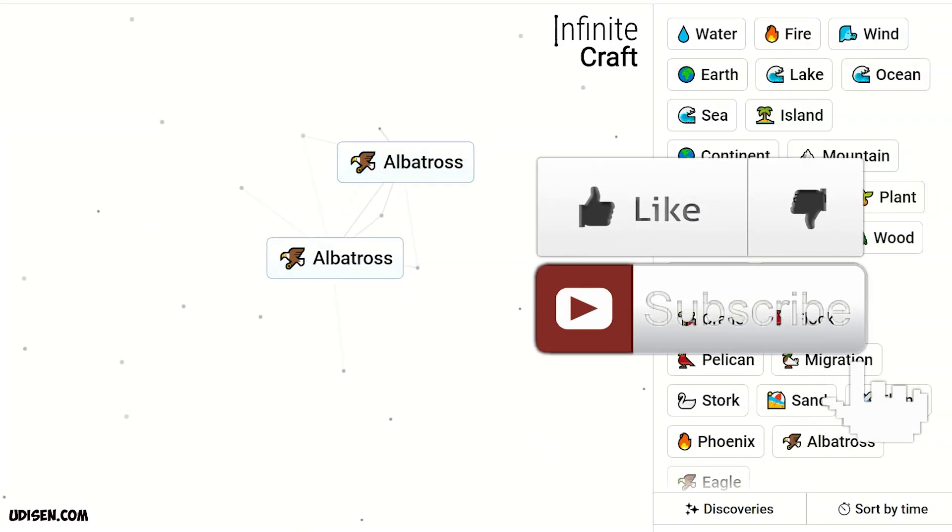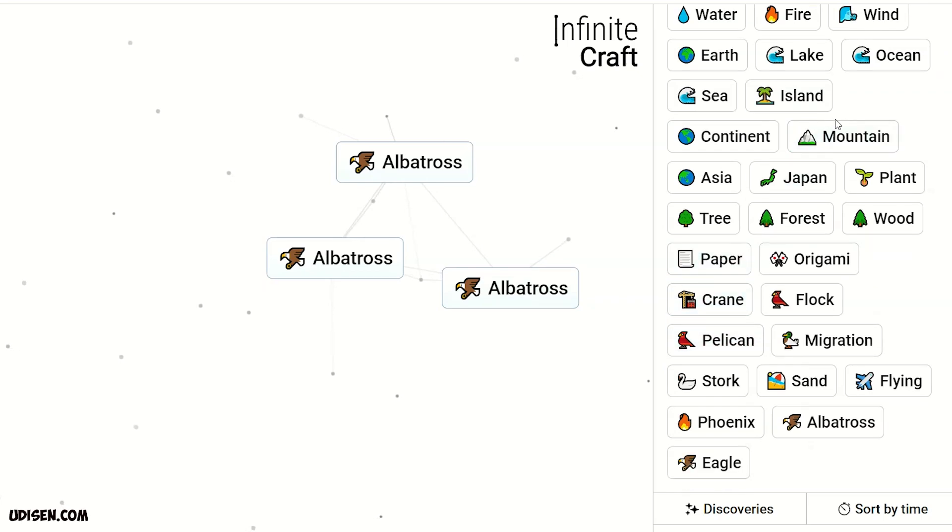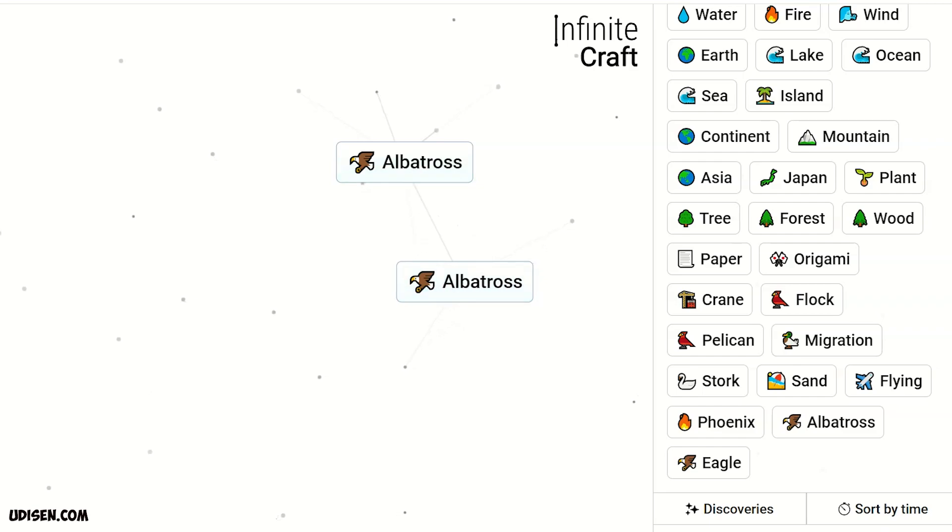Before we start, as usual, don't forget — if you like, rate, comment, subscribe. With Albatross you can make a lot of different other birds, for example Eagle or several others. Anyway, let's destroy everything here because we begin from scratch.